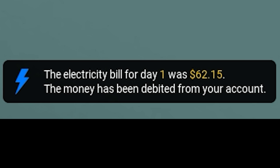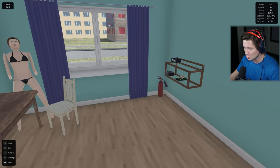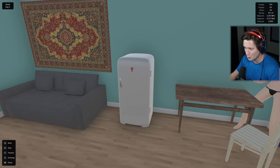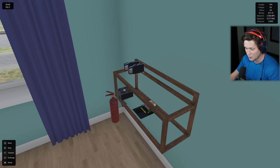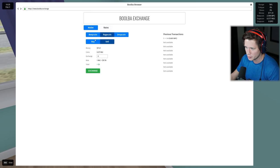Electricity bill for day one was $62.15. The money has been debited from your account. $62 for one day's worth of electricity! We now have $71 total to our name. I don't think we're going to be able to run both of these GPUs at the same time. We're going to have to end up selling at some point, but I just don't want to yet. It looks like we've got a bit of a rebound here. Let's hopefully bounce back up - ideally let's sell around $175, though $150 wouldn't be bad.